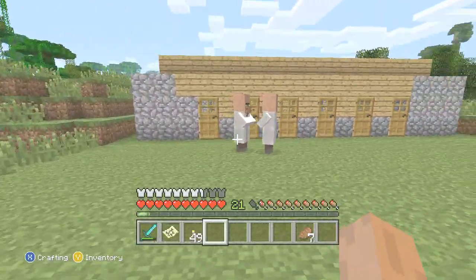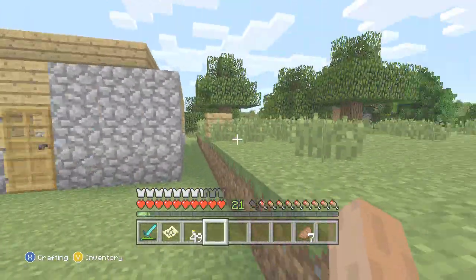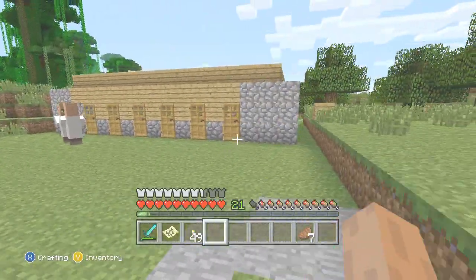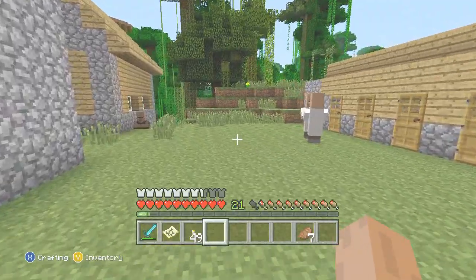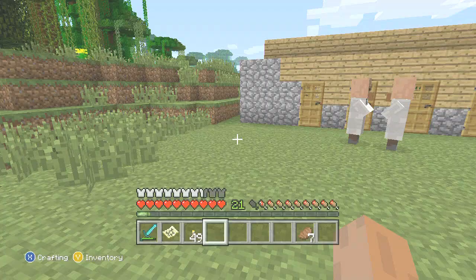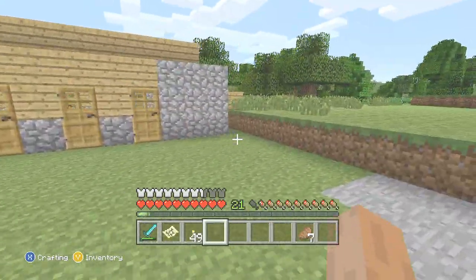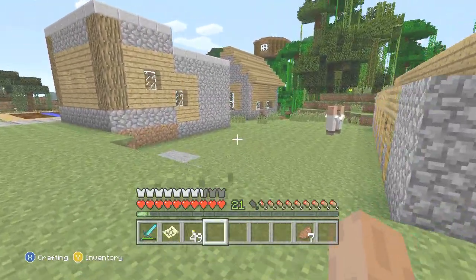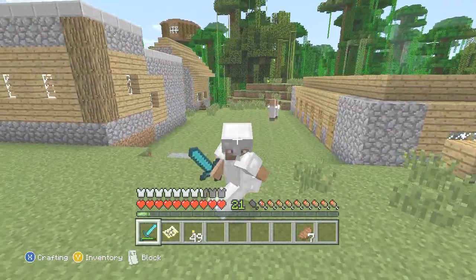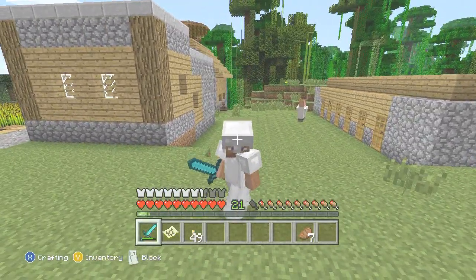We've done it guys - they're getting jiggy! Two villagers are gonna play 'who's your pappy' and make a baby. Look at that guys - so if you wondered how to make a village spawner, we've got it and shown you how to do it. I'm going to end the episode here because I'm extremely happy. I'm hoping they'll all be happy and we'll have more and more babies. That's the end of this episode - I appreciate you watching very much. If you like this episode hit that like button and we'll be back for lots more very soon. Ta-ra for now!